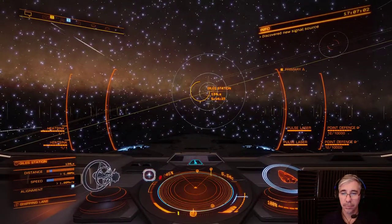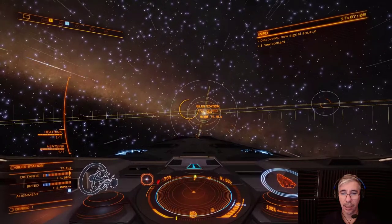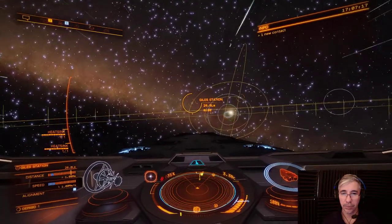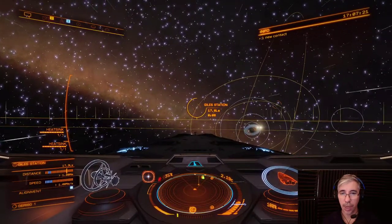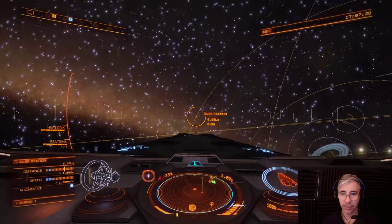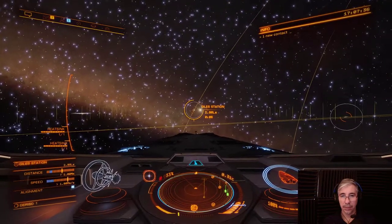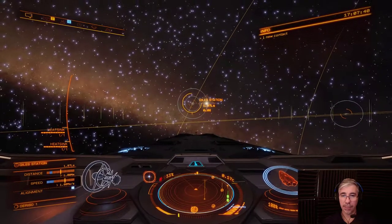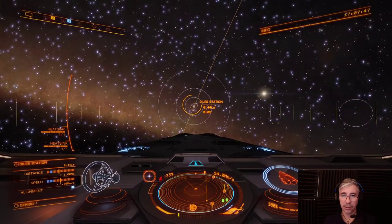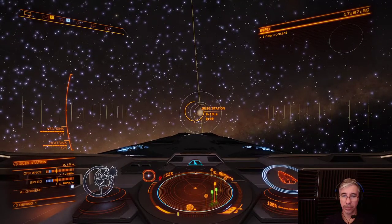That was relatively easy. Sometimes I get really hard enemies. One thing that happened was I had to jump to hyperspace while the fighter was engaged because it was firing a heat beam at my ship. What happens then is the fighter is destroyed when you jump to hyperspace while it's deployed. But this doesn't kill the crew — the crew returns to the ship immediately.